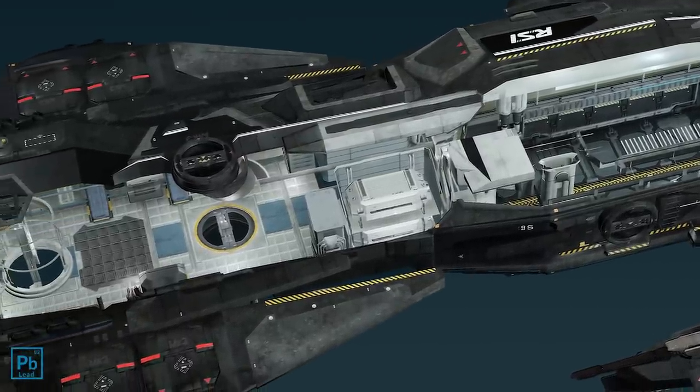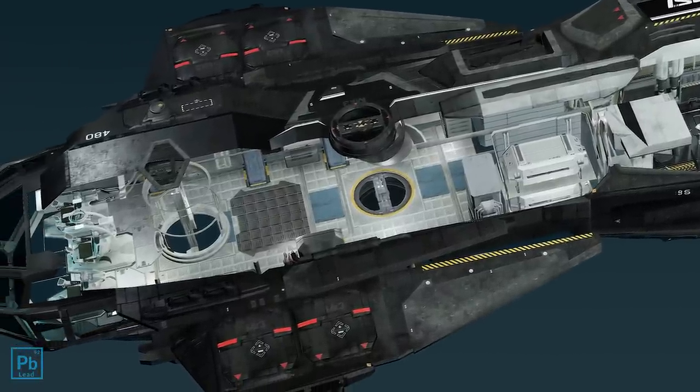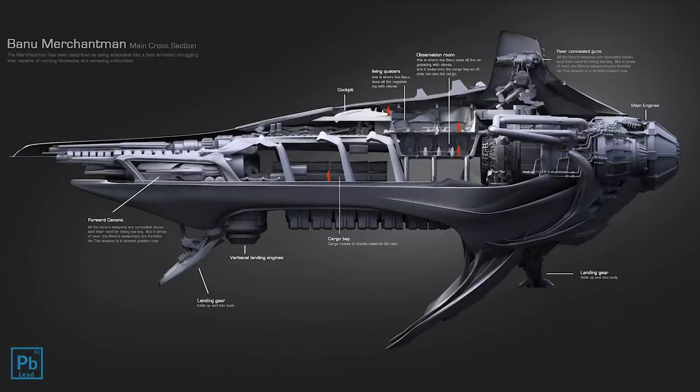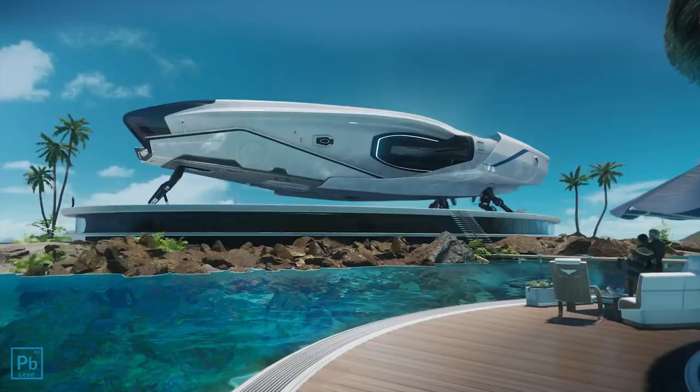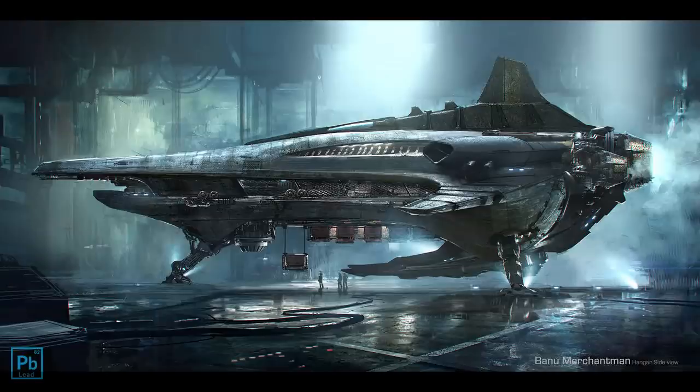Peek at any of the early concepts from that time and you'll see simple living accommodations and low room counts were really the norm. The original Constellation designs, for example, were effectively a humanized version of the Merchantman. We have to be clear that the Merchantman was never small, but the original version wasn't too much larger than a Constellation — once flipped it grew into what today we'd consider a large ship with roughly three decks.